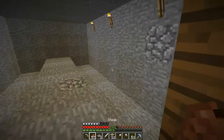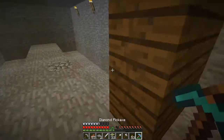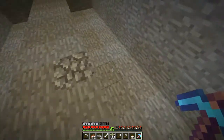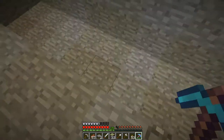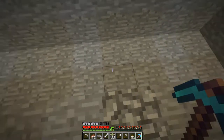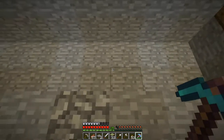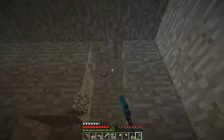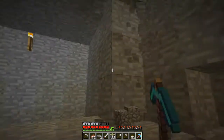My plan for today is to make a pumpkin farm, because I wanted to keep all the farms downstairs, as I said. Although the animal farms don't really make sense to keep underground, so I'm going to keep them above ground. But a pumpkin farm downstairs makes perfect sense to me at least. So that's what we're going to do.